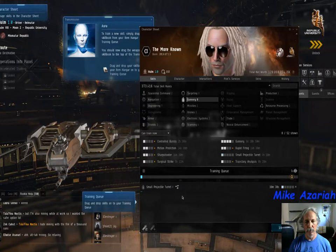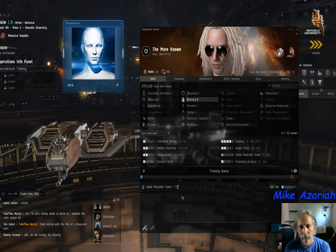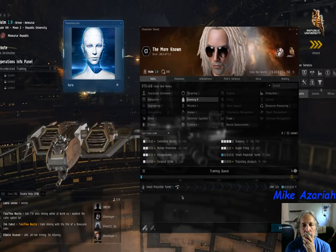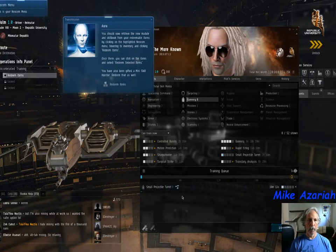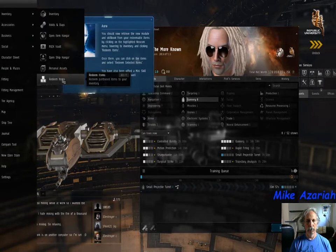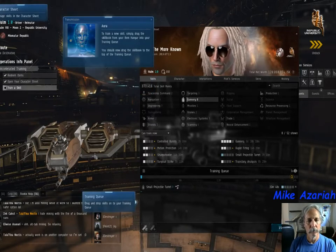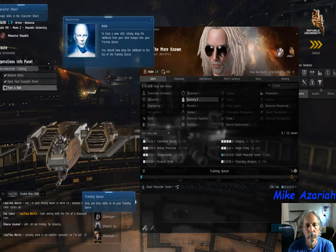So you click and drag it down into the training queue. Then Aura says for the upcoming battle you should also equip a repair module — both the module and the required skill book have been gifted to you. You must first train to the required skill level to operate the repair module, so there are more items in redeem items. Redeem the new module and skill book from redeemable items, and also redeem the mini-skill injector.